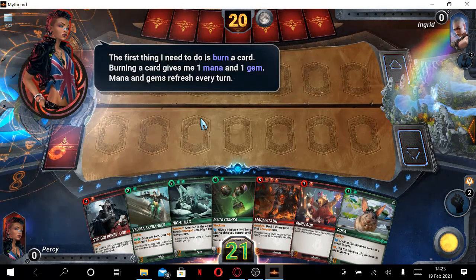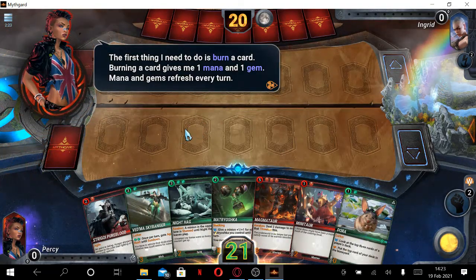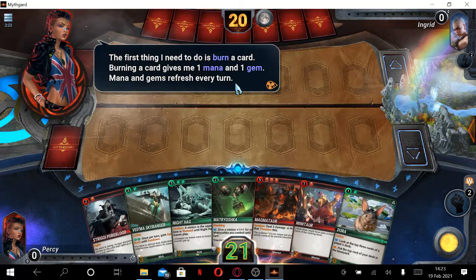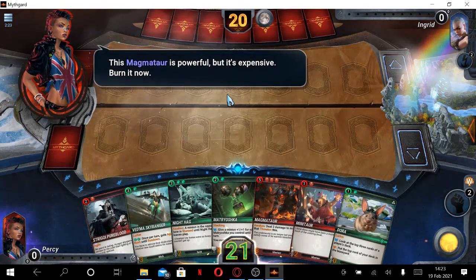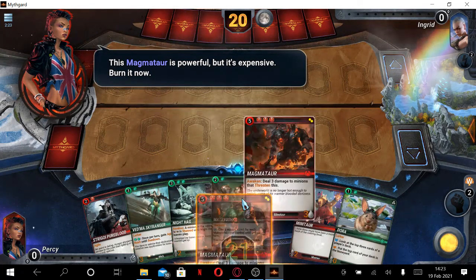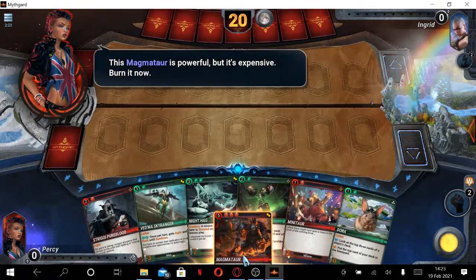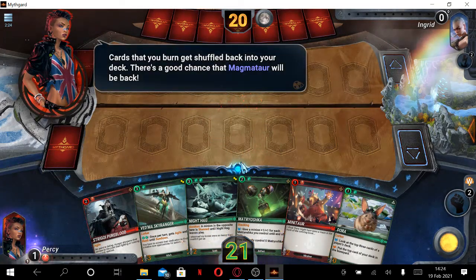The first thing I need to do is burn a card. Burning a card gives me one mana and one gem. Mana and gems refresh every turn. This Magma Tar is powerful but expensive — burn it now. If you burn a card, you have to drag and drop it below from the hand to add mana.